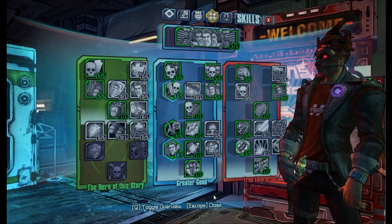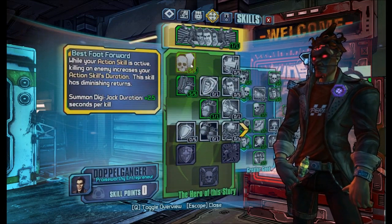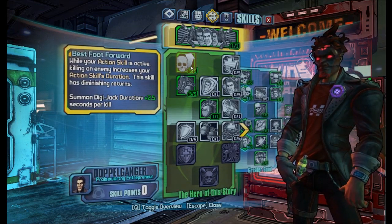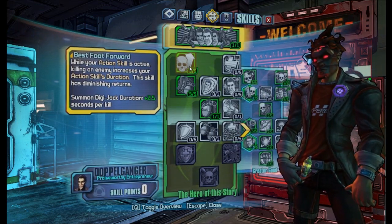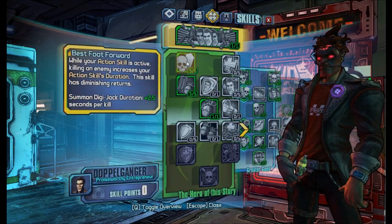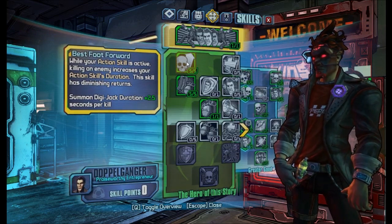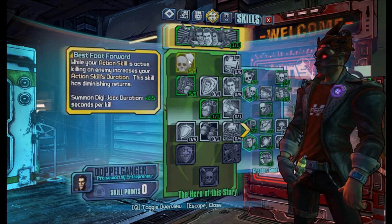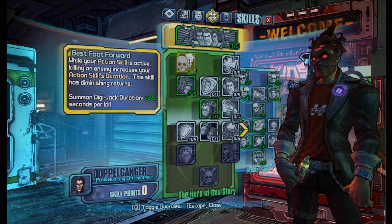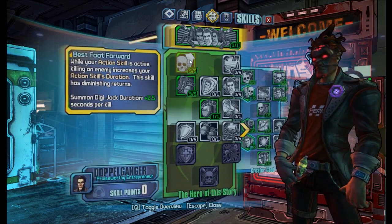So let's start with Jack's skills. In the Hero of the Story tree we only have three skills, and the first one is Best Foot Forward, which will increase your action skill duration per kill. Now combined with Leadership, you'll get this bonus every time one of your Digi-Jacks dies, so this will make your action skill a lot longer. It won't make it infinitely long, because at some point you'll just stop getting the bonus from Best Foot Forward, but it definitely is a huge benefit.